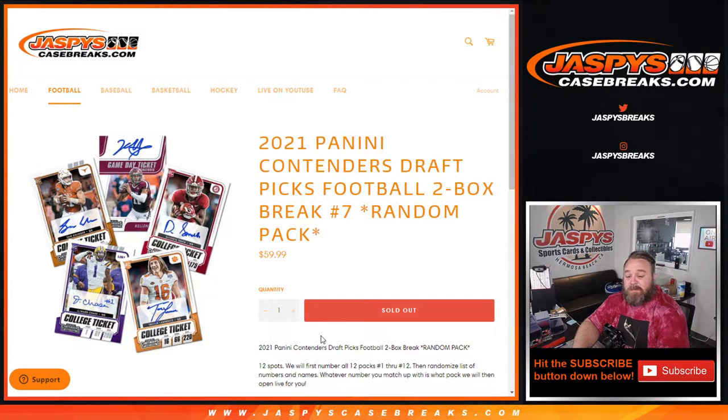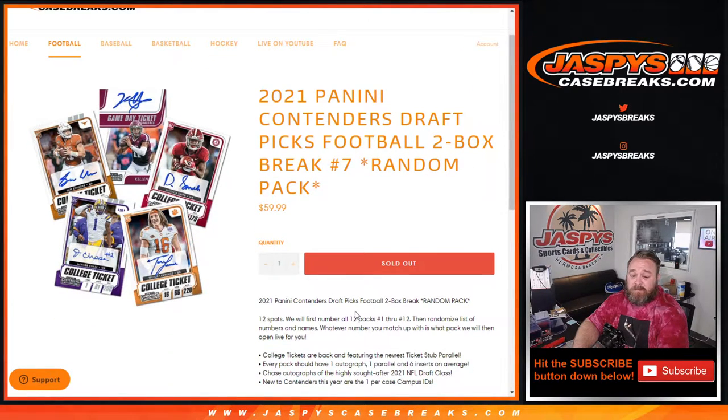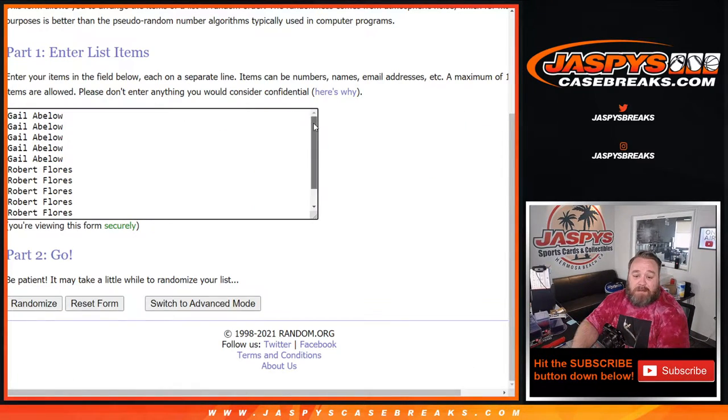These two boxes are from a fresh case — random packs 8, 9, 10, 11, and 12 all from the same case. So 12 spots: we'll first number all 12 packs, number 1 through 12, randomize the list of numbers and names, and whatever number you match up with is the pack you will get. Here is the list of customers from Gale down to Michael Pecor with Last Spot Mojo and the numbers from 1 through 12.